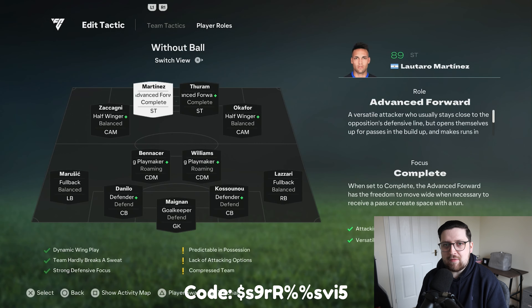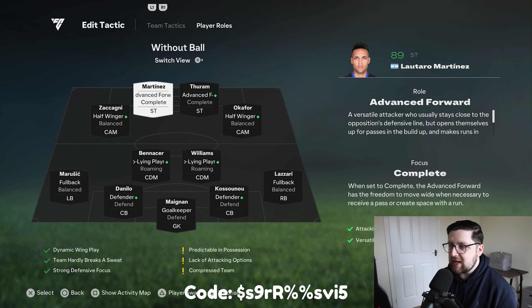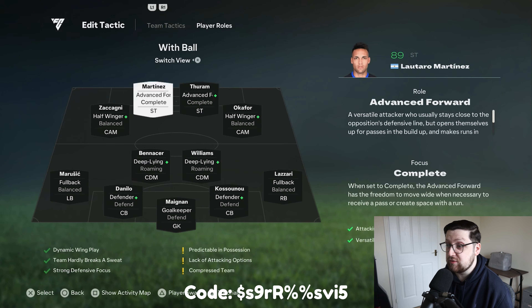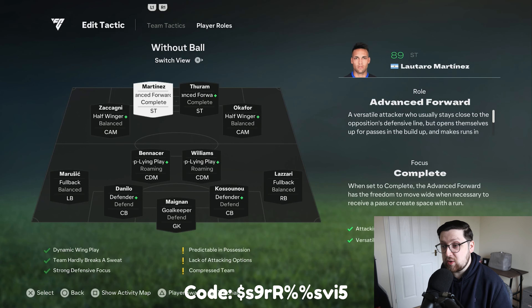Getting into the player roles — this year you've got player roles without the ball and with the ball. What makes things a lot easier for this one is that the instructions are exactly the same on both, purely because the 4222 holds its shape throughout. That is the best way to use the formation, so we don't need to go over both sides — it will be the same on both.